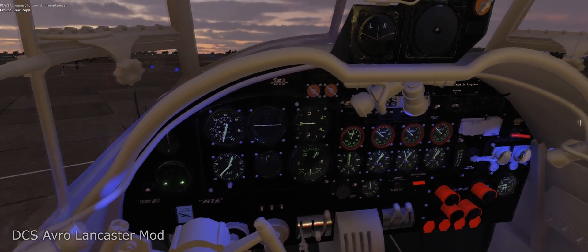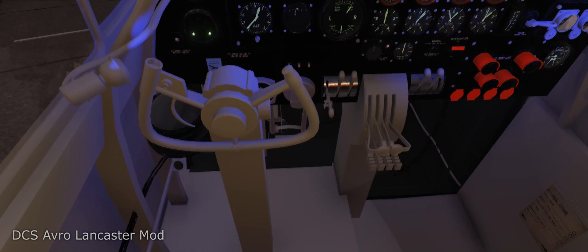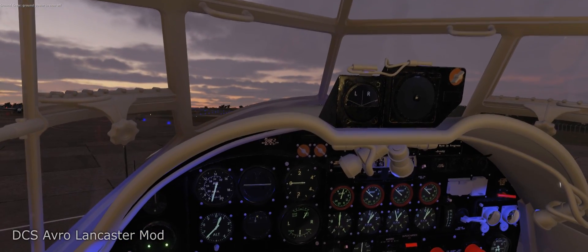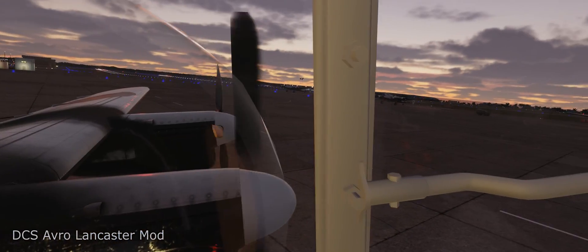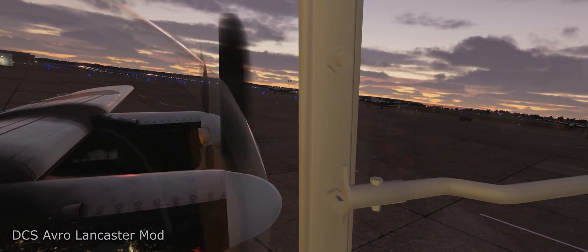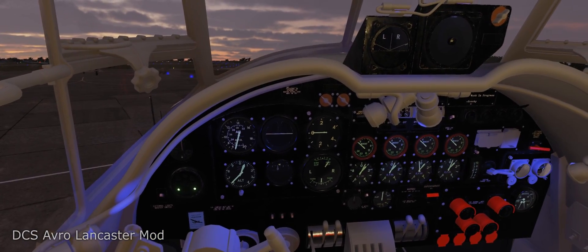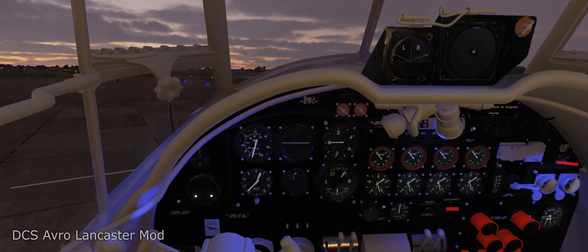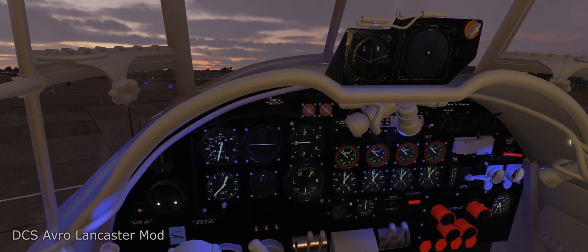That leaves us just number one to do — full rich, power's off, throttle up. All right, we have all four engines turning. We can turn off the boost coil; we don't really need that anymore.